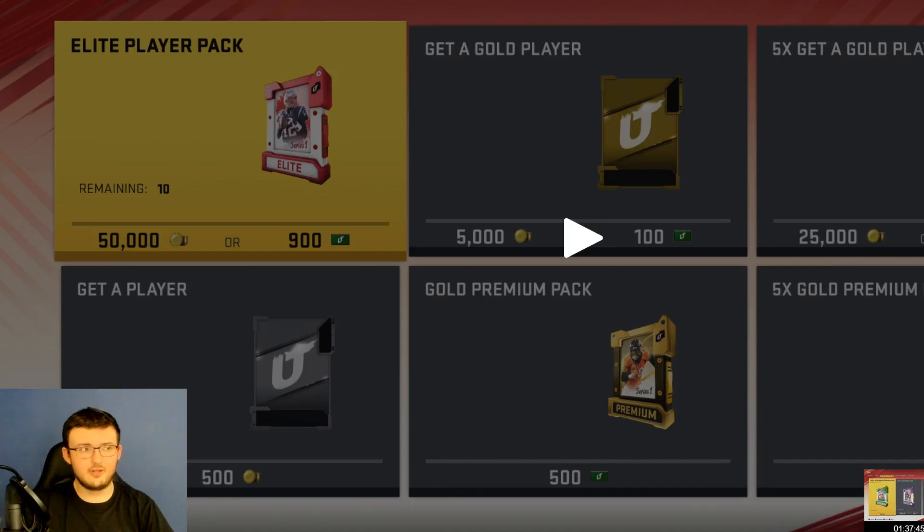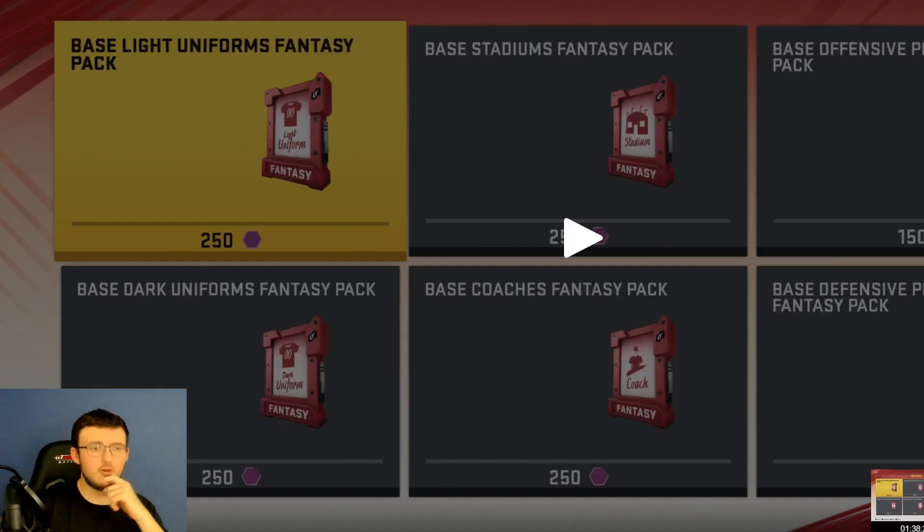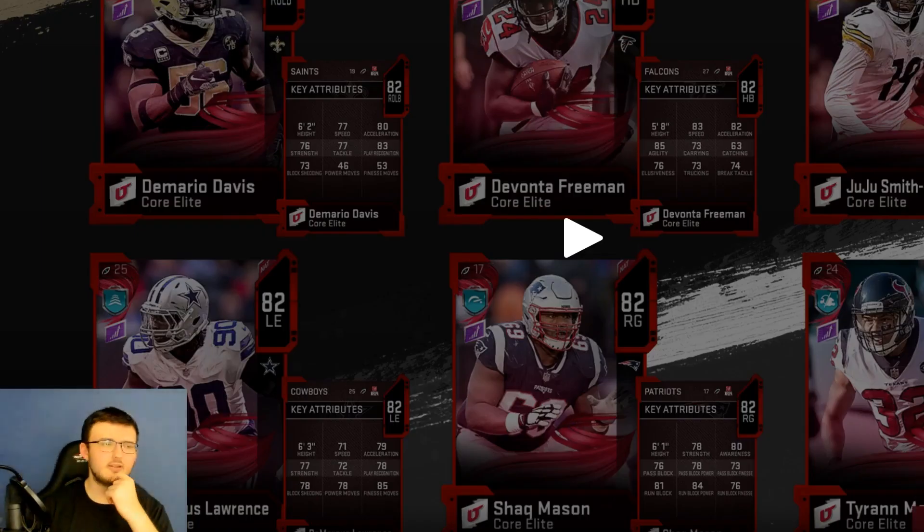If you went ahead and did every single week of MUT loyalty, there shouldn't be that much of a problem. I've received some pretty good cards from MUT loyalty in the past. In the store right here we have gold player packs, gold premium packs which had Von Miller, and I'm pretty sure George Kittle is on the gold player packs. We also have some cool elites: Devontae Freeman, Juju Smith-Schuster, Tyron Matthew, Shaq Mason, Demarcus Lawrence, and Demario Davis.